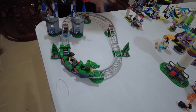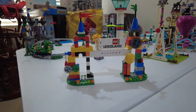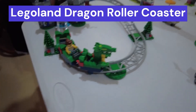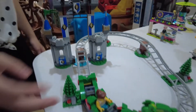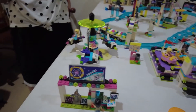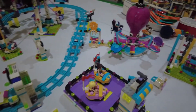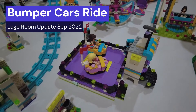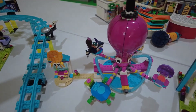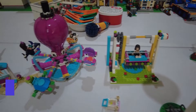Okay guys, we have finished setting up the theme park! This is the entrance — this is the Legoland. This is the mini roller coaster, the Legoland roller coaster. And this is the observation tower. This is the entrance to the LEGO Friends, or girl theme park. We have the bumper car, we have the spin plane, we have the octopus.